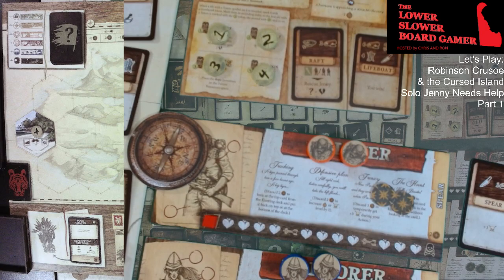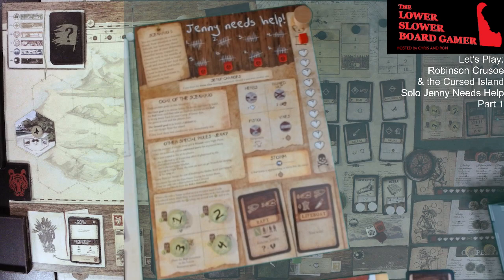We also have our scenario, which is Jenny Needs Help. You're castaways on a deserted island — your situation is very difficult. But look over there: there's one of your shipmates, beautiful Jenny, trapped on a lonely rock in the middle of the ocean. You need to build a raft and rescue her, and then you better hurry and build a boat to escape the island. The hurricane is approaching fast.